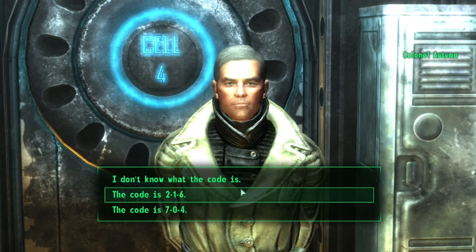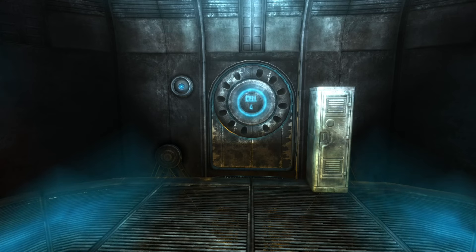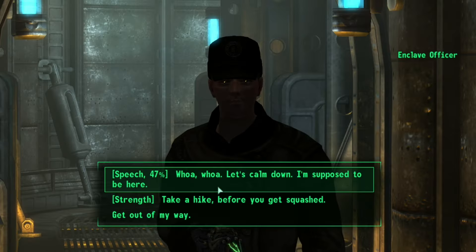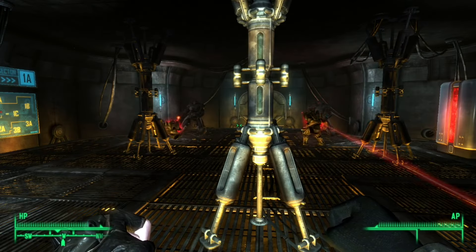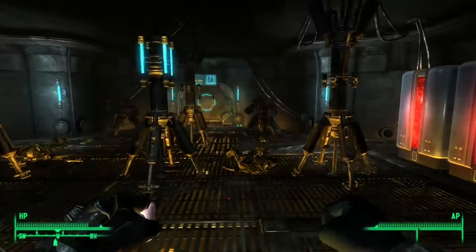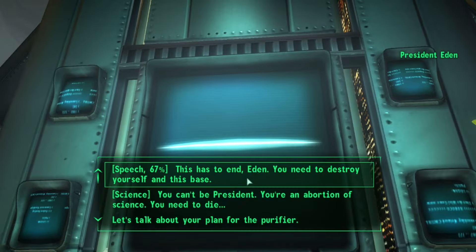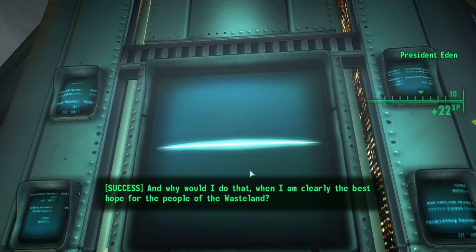After the Enclave captures me, they take me to the Colonel's place where we find out he's back alive. My dementia kicks in and I forget the code. He doesn't believe me, but the President wants to meet with me and then freeze me. I pass another speech check somehow, then make my way up — having the President kill the Enclave on the way there.